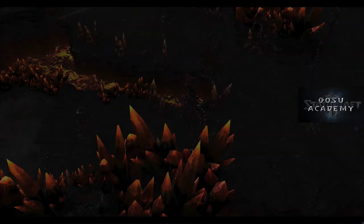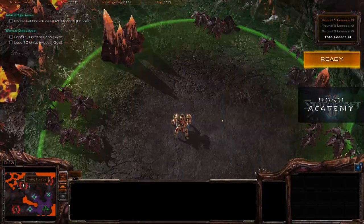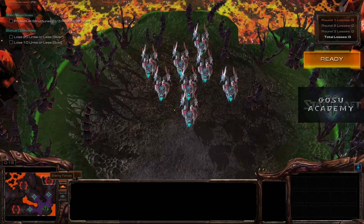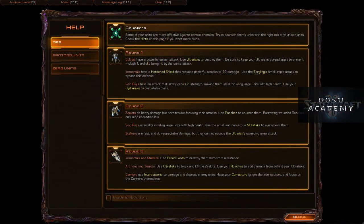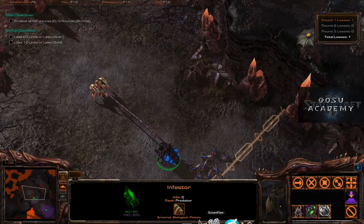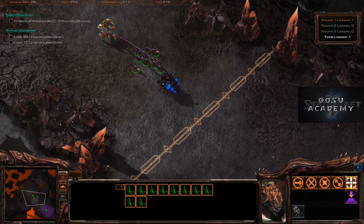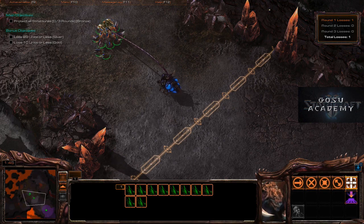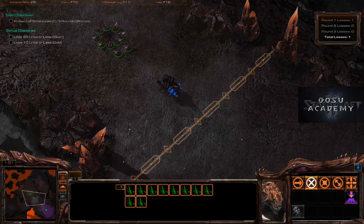On to For the Swarm — the Zerg missions. We're facing Colossi, an Immortal, and some Void Rays. We can deal with the Colossi by sending Ultralisks in — they won't die very quickly under those awful beams of death. The Void Rays will be a little tougher; we'll take them down with Hydralisks. For the Immortal, we're going to try a trick: use Mind Control via the Infestor. And that was fun.